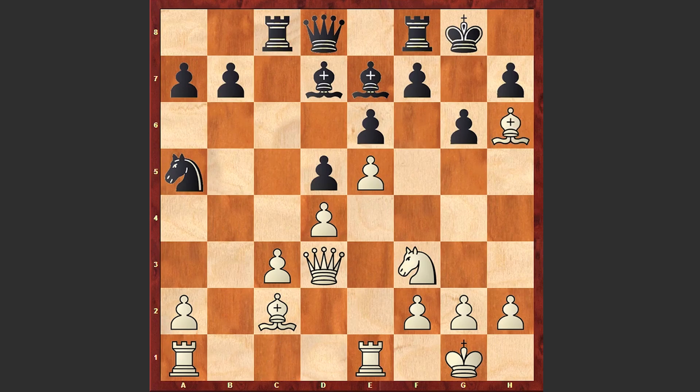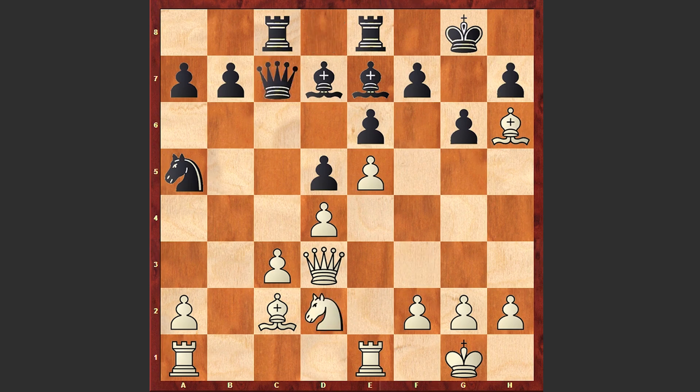Here comes Bh6, Re8, Nd2, Qc7, Re3 — both protecting the pawn on c3 and also bringing the rook to the h3 square from where it can attack the Black king.